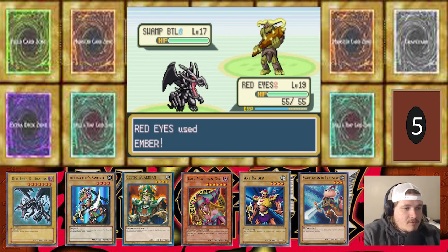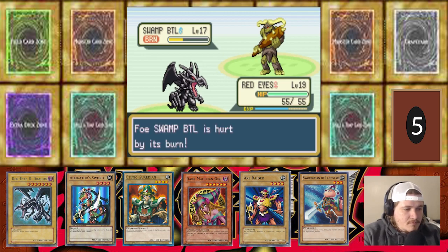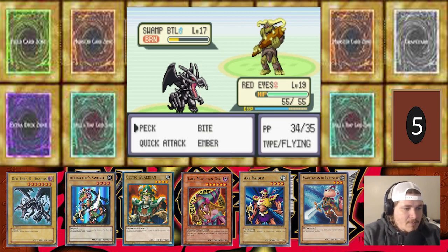We're going to find out. It is not Grass type — it burned him though, so that's good. Hopefully it doesn't have Guts. Let's find out. We're going to keep swinging here. That burn is doing work.